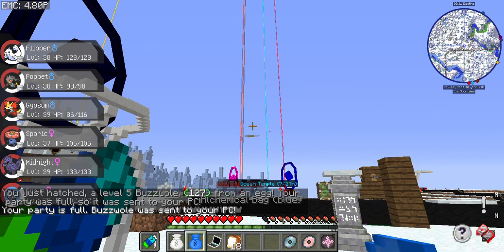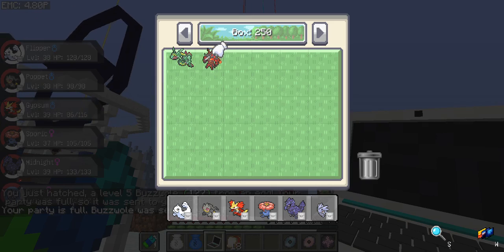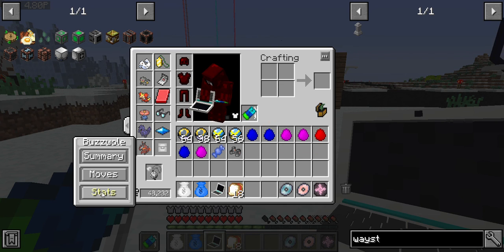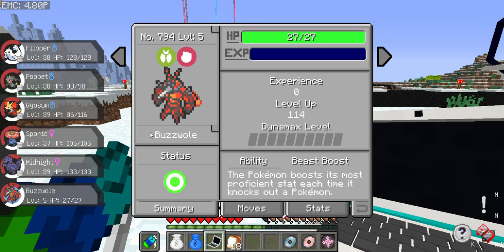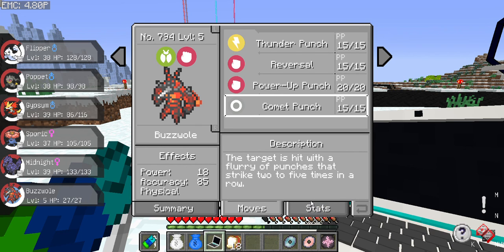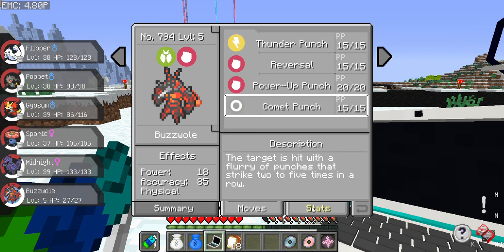I've seen this Ultra Beast before — it looks weird, definitely weird. It's also a flyer. I can't remember its typing but I kind of hope it's like the super massive one. Beast Boost — the Pokémon boosts its most proficient stat each time it knocks out a Pokémon, which could be awesome. Like I said, I'm not going to use these guys for actual combat, but if I run into a gym that's trouble I might train one up. It's got a bad nature, and it's ordinary size — kind of disappointing, but it's an Ultra Beast all the same.